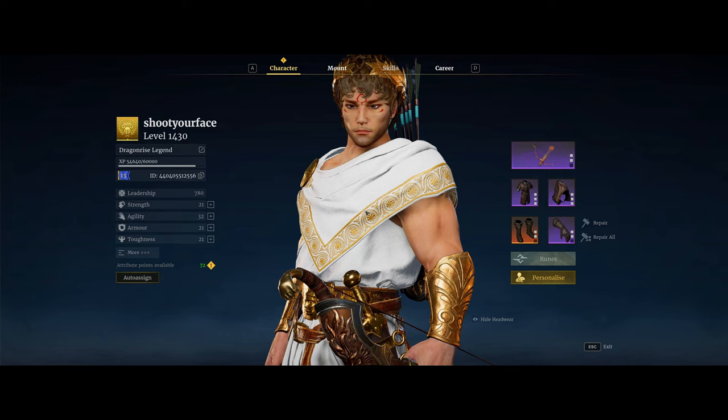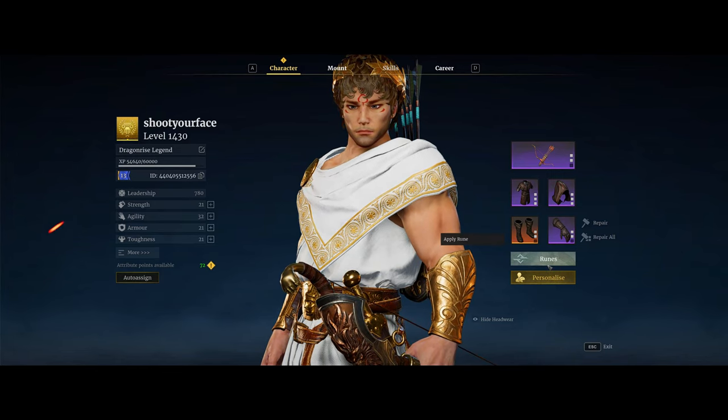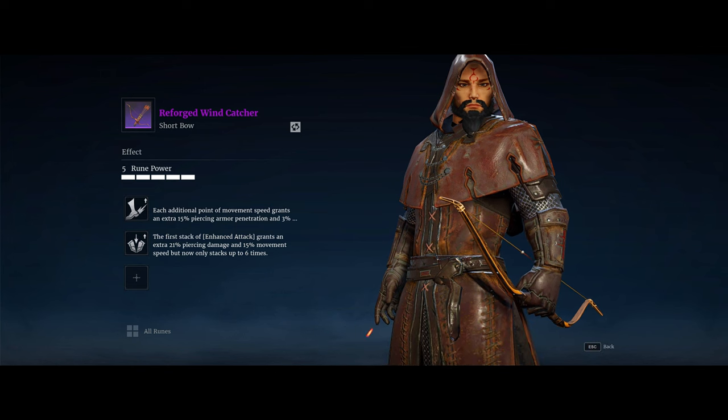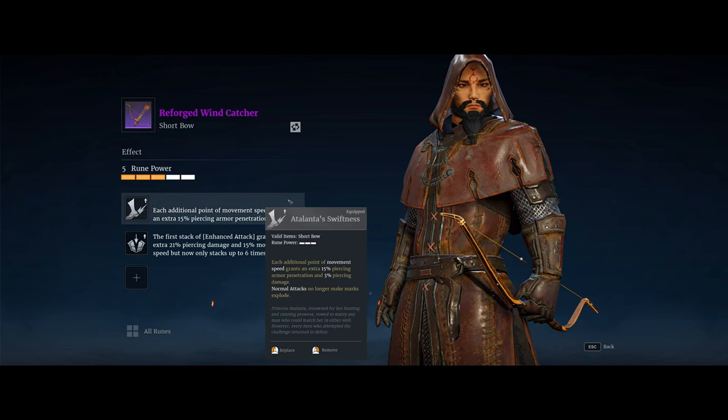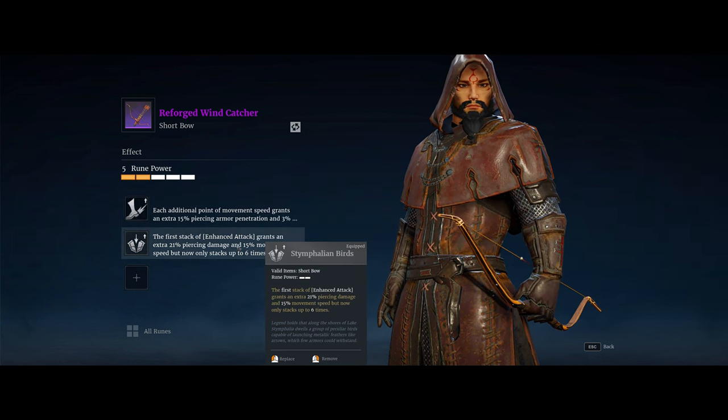Now let's go over the build and what makes this all possible. The main reason this is now possible is because of the new seasonal runes. The main two runes on your weapon are Atalanta's Swiftness and Stymphalian Birds. Let me first go over Stymphalian Birds.